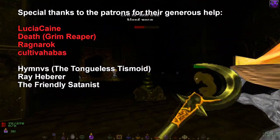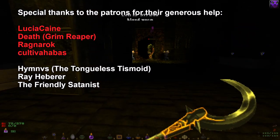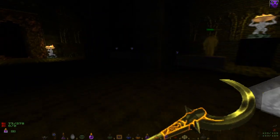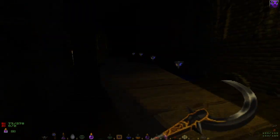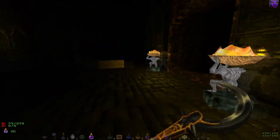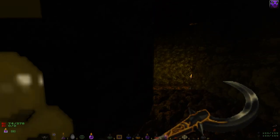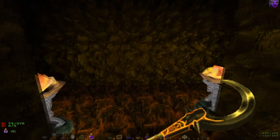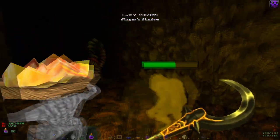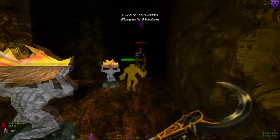Diablo 3D is a mod for modern Doom engines like GZ Doom, and it's probably most similar to Hexen or Heretic, but it's really its own standalone thing. It is basically the original Diablo game from 1997 rebuilt for the Doom engine. It is very true to the original Diablo in some respects, but it takes many elements from Hexen and Heretic, some stuff from Diablo 2, as well as plenty of its own artistic license.